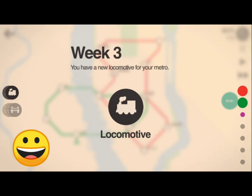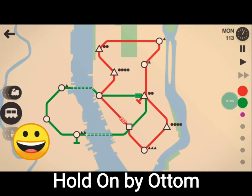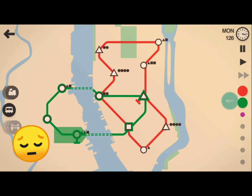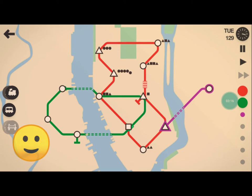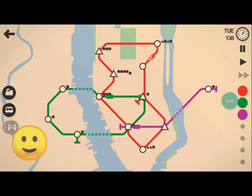Week three. I'll take the carriage. I like carriages because you can attach them to trains and increase your line capacity so you can move more people without having more lines. That's kind of why I think loops are efficient.